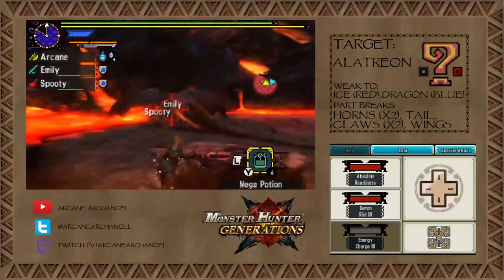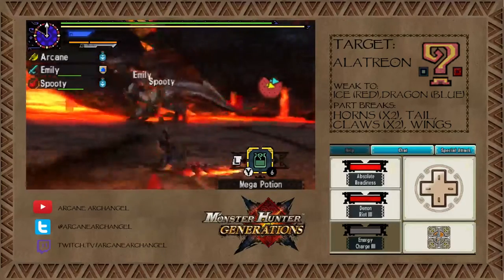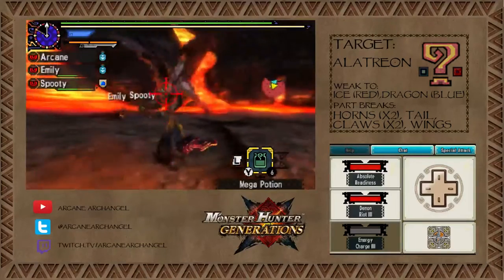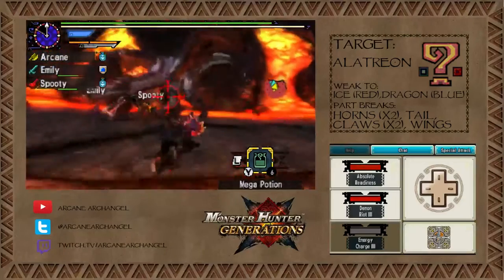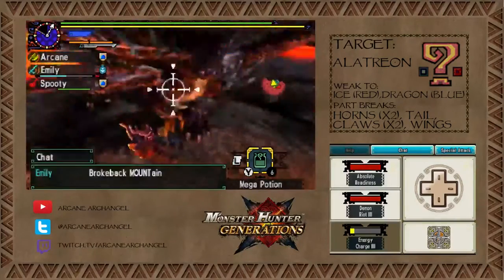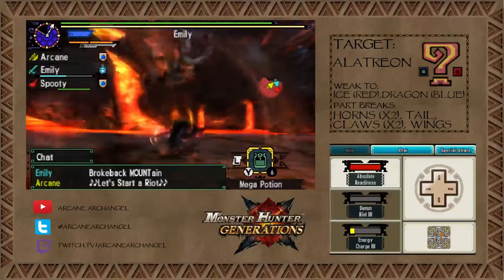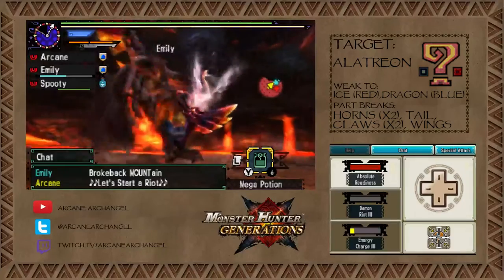He's still blue. When he's blue he's weak to dragon, but when he is red he's weak to ice. In nature, the Alatreon is completely unstable and can't control itself at all. Round two, Alatreon. I know it's possible — we did it the first time, guys. I believe in you.